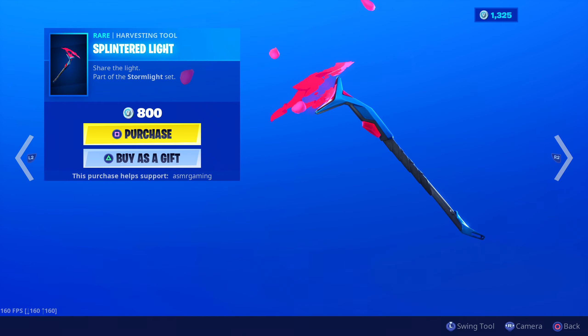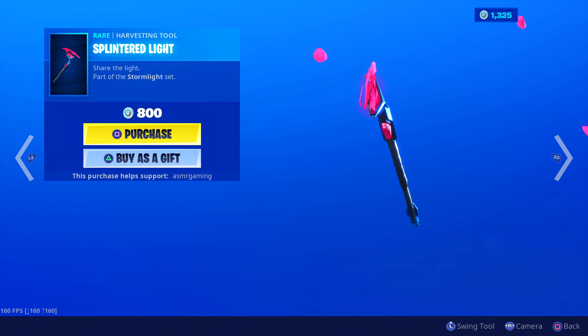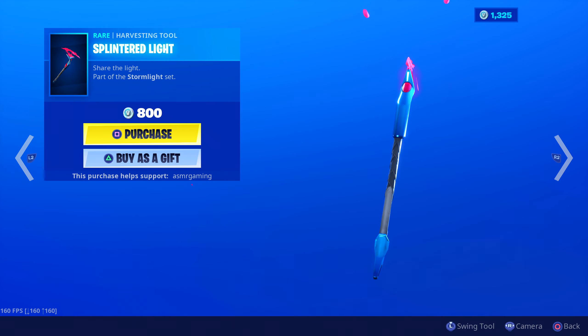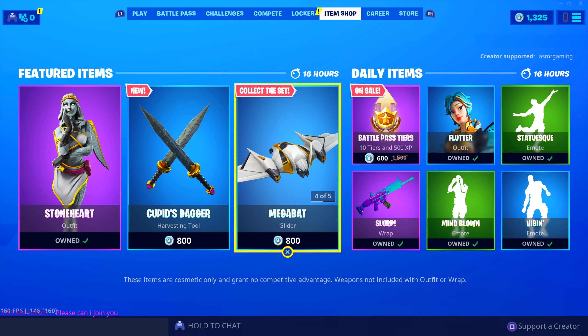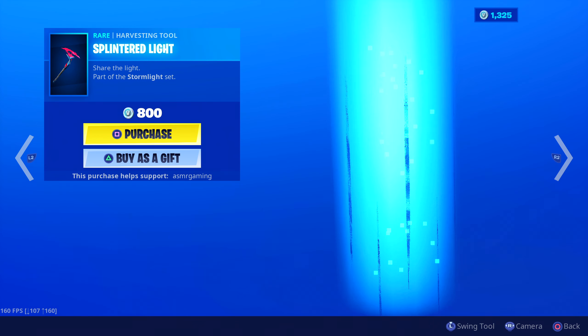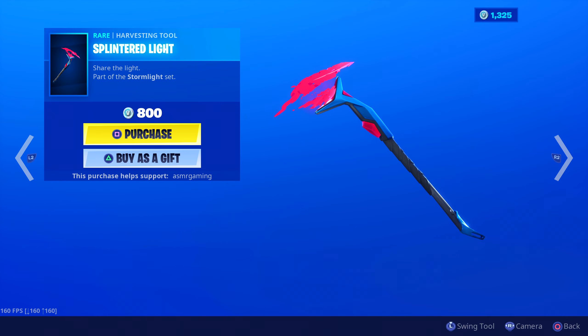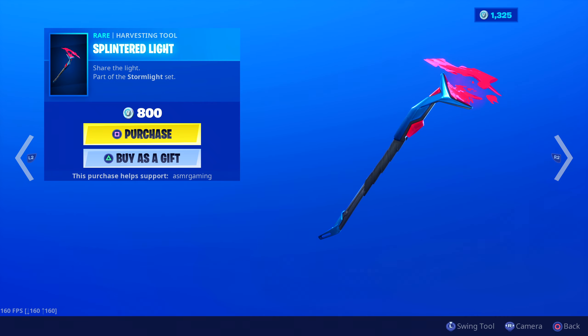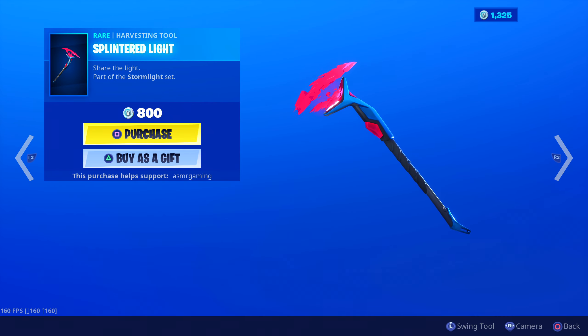Share the light. Unique animation — it's like explosive red flower petals almost. I have no idea, it's just really nice to look at. And the sound is pretty cool too. Out of all the harvesting tools on the item shop today, that's definitely the best one. Unique animation, very nice sound. Recommend the Splintered Light harvesting tool, which is back on the item shop today. Look at the design for this — so unique.